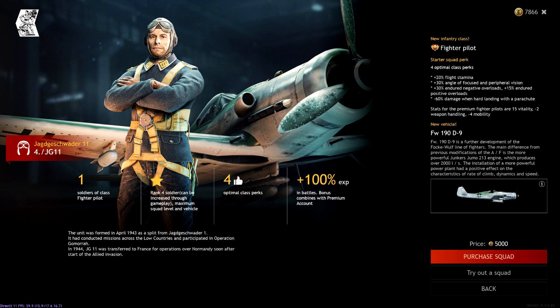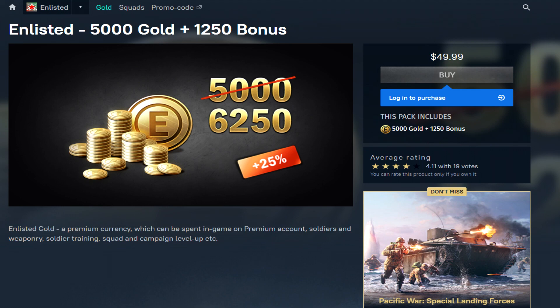Diving down to an overview - what is this aircraft? Well, this is a fighter aircraft that you find in the Logistics tab in the Invasion of Normandy campaign. This is a premium aircraft which is going to set you back 5,000 in-game gold, or pretty much 50 bucks.